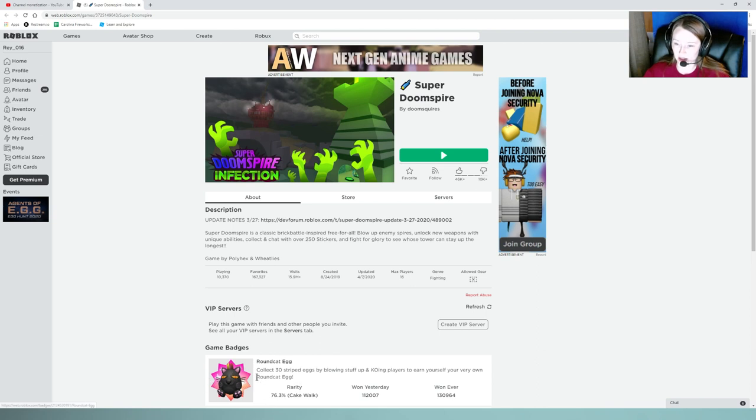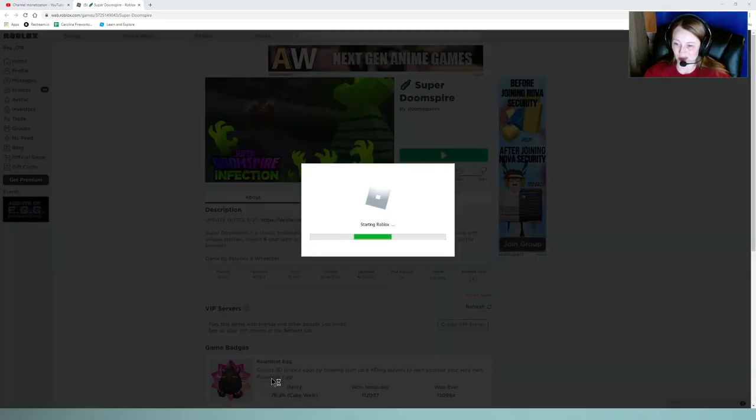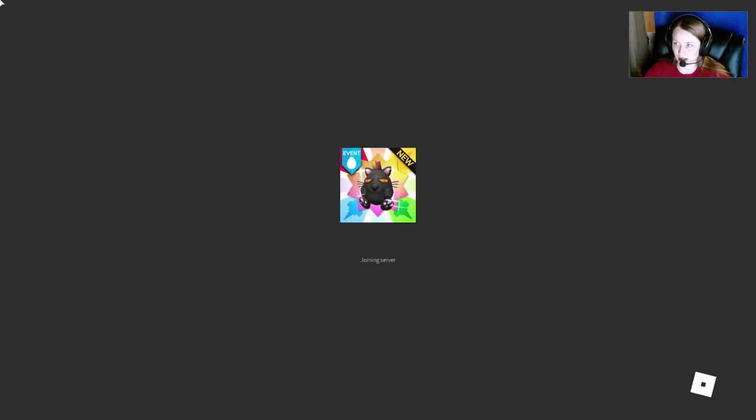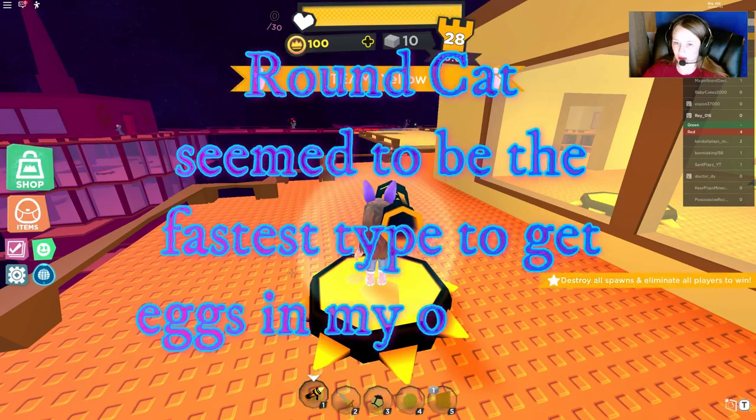You can see down here it already has the game badge which is the cool looking cat. So let's go ahead and get started. It says we have to collect 30 striped eggs, which is a lot of eggs. But hopefully it won't take us too long.